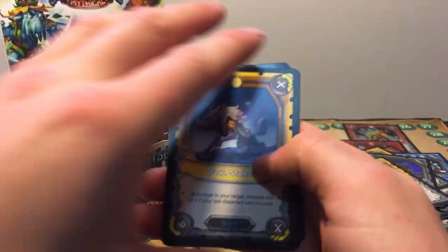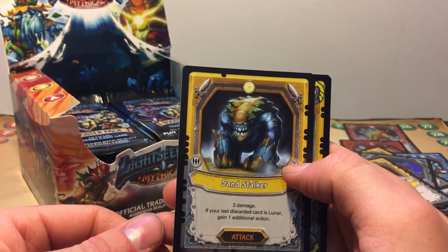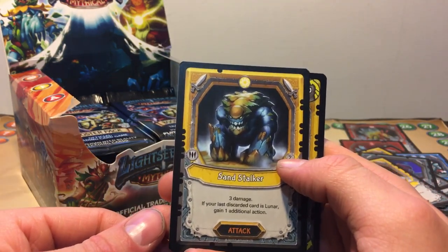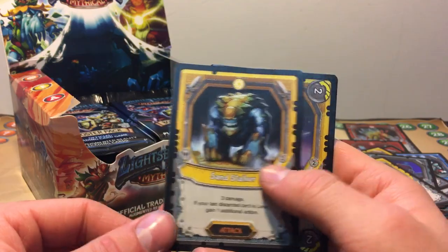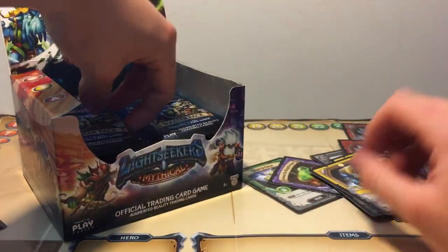We got a Dawn Stalker, Evo Operacer, another Sand Stalker. Two damage Velocicrous card is a Lunar card — gain one additional action. And we got a Foil Skyward Observatory — that is a pretty solid card.